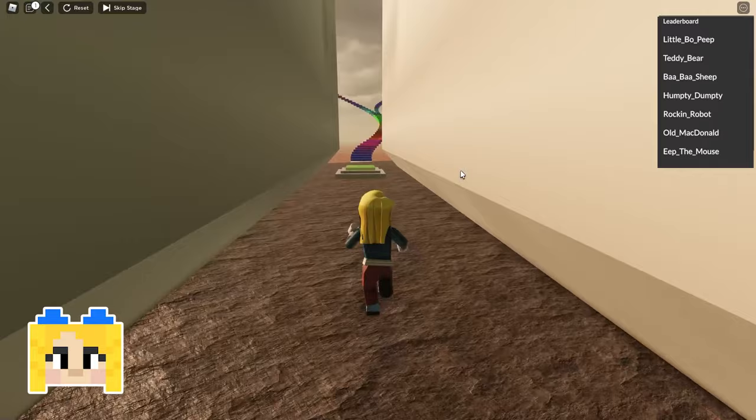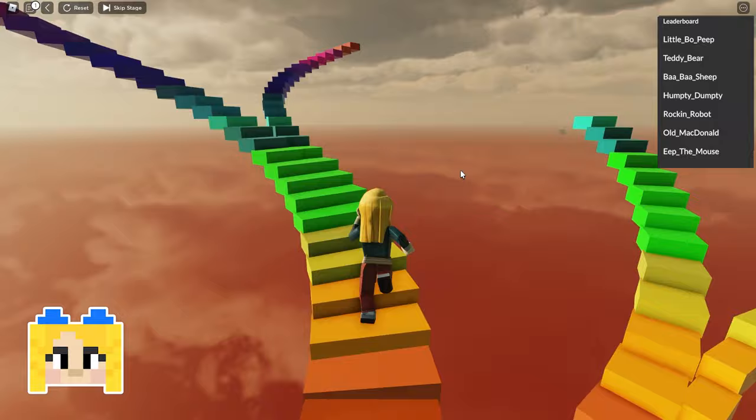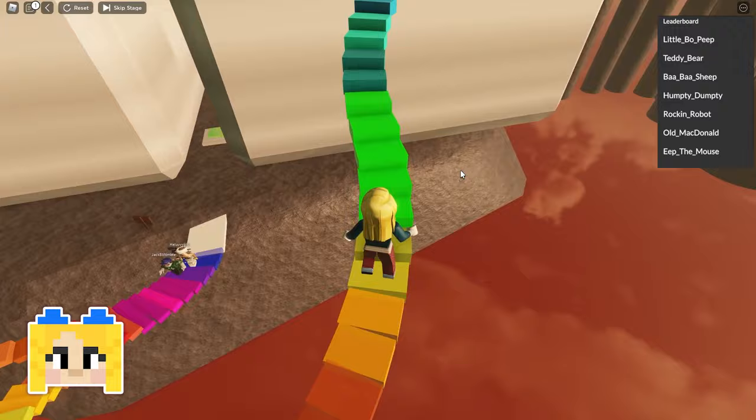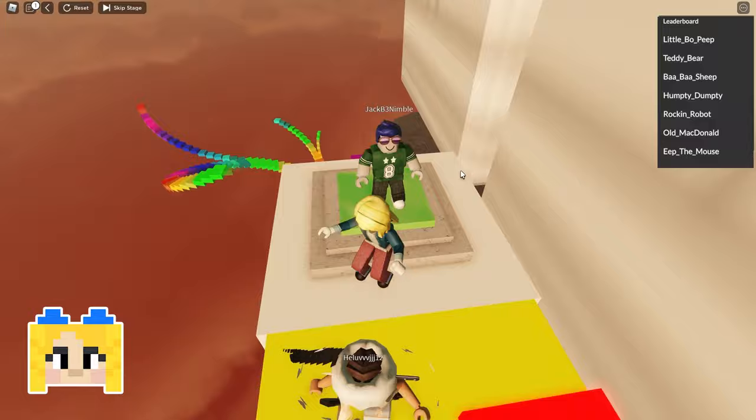I'm guessing we go up this nice rainbow set of stairs — really pretty. These are checkpoints, so if we die we won't have to start all over, which is nice. Oh, the stairs fall out behind you! Okay, I'm coming up. This way — up here. They're falling behind me. Oh no! They're coming back, they're coming back. You got it! I made it! Nice.